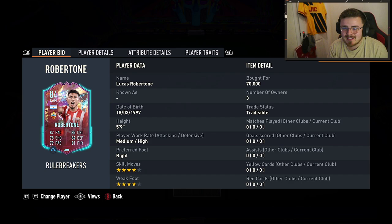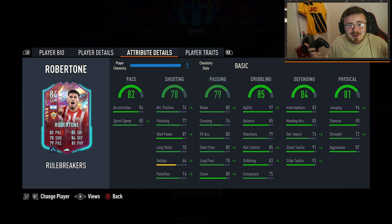But enough waffling — the mini-release for the Rule Breakers team one is here and Lucas Robertone is the man we're checking out first. We've also got Leon Bailey and Chicharito Hernandez. Bailey I'm 100% going to be trying out after this one, so stay tuned for that. But this card looks really decent — medium high work rates, good work rates, and he can play in a CDM and centre mid as well. Four star, four star, 70,000 coins, and that price will 100% be dropping throughout this video.